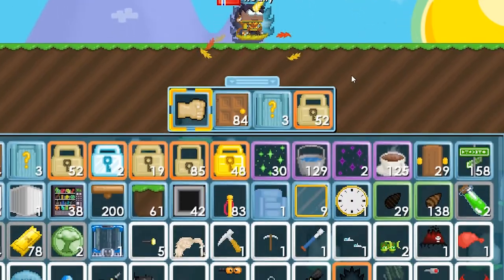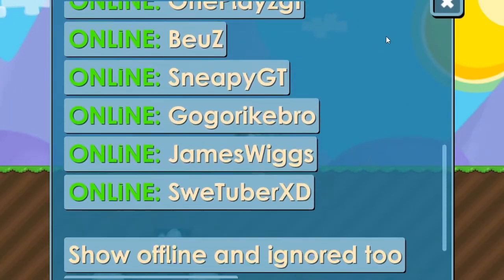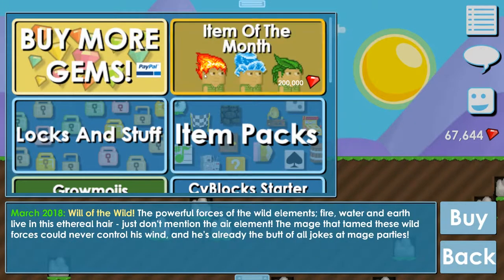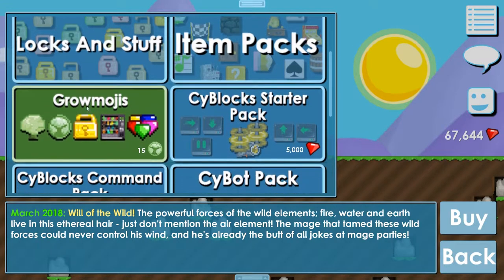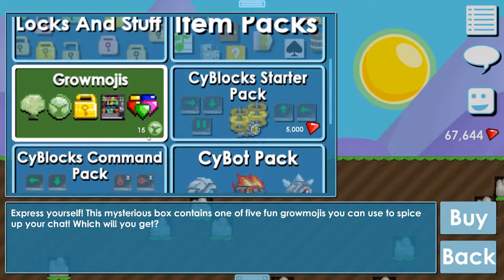In the beginning you can't notice any difference — nothing in the friend list. Here you have the new item of the month, you have this fire here, this water here, and this leaf here.